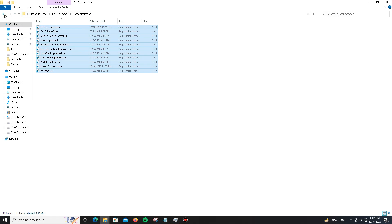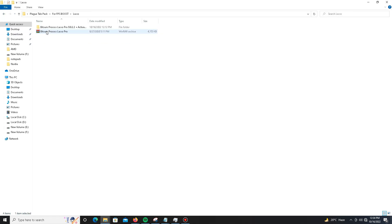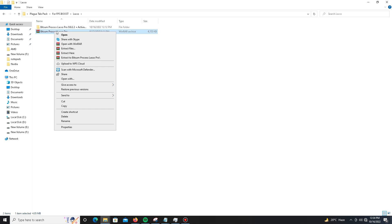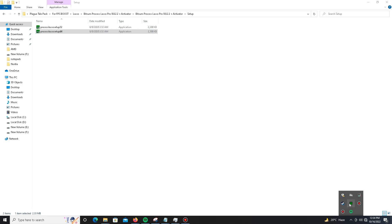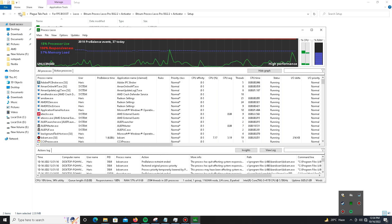Get back and move to the Lasso folder. Extract it first, then install the 64-bit version. After installation, open Lasso and go to the Main Options to configure the settings.